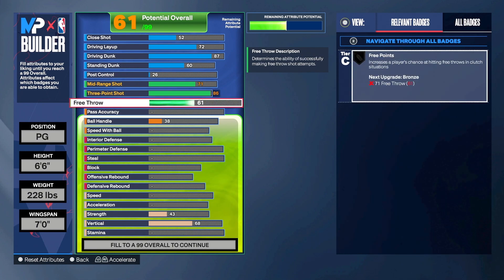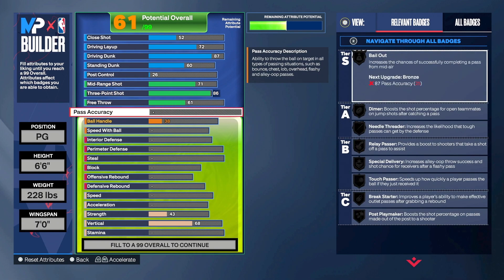For the free throw we are going with a 61 — we're not really looking for free throws because this is a 1v1 build, pretty much for the theater-type stuff. For pass accuracy we went with a 62. If you're playing 1v1 you're not passing to anybody, so 62 is fine.